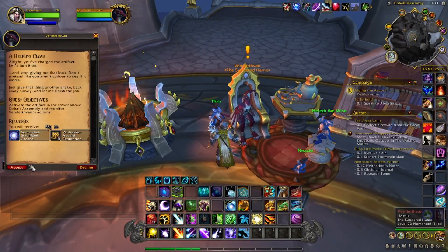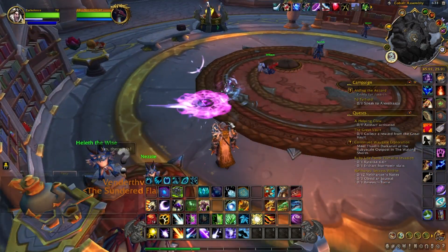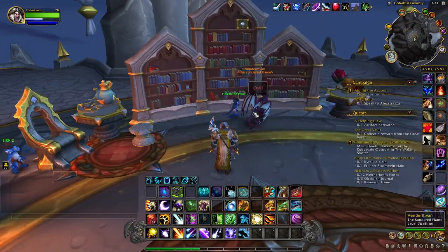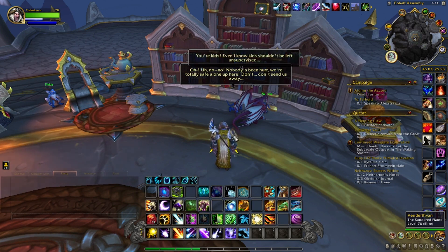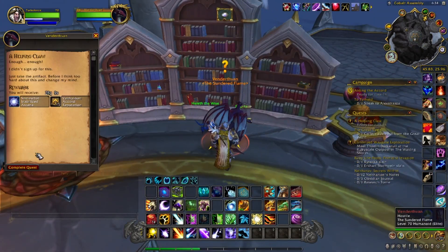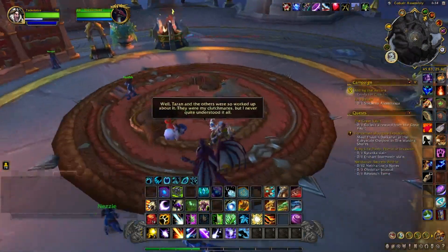Turn this quest in, then accept the next one: activate the artifact in the tower above Cobalt Assembly. Just click the artifact, then click the action bar there, and the quest will pop up to complete it. Even kids shouldn't be left unsupervised — he is correct. After you do that you complete the quest and you'll get your toy. Hope this video helped, and good luck with your toy collecting!